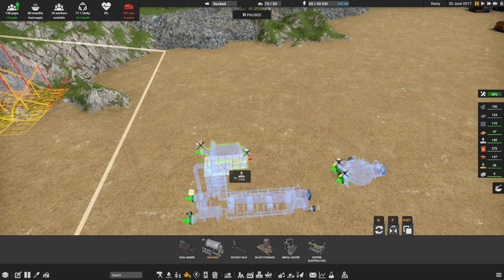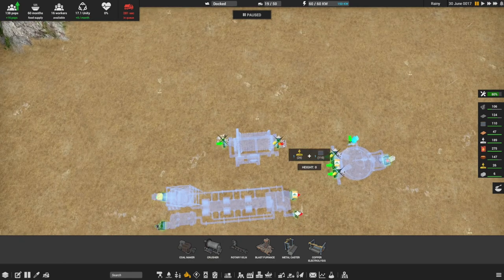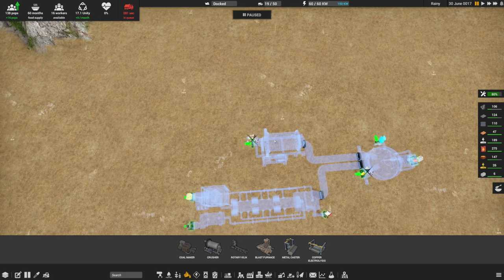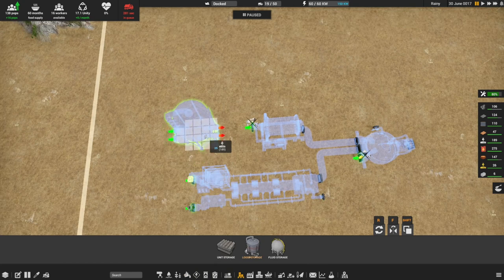We need a crusher so we can get some sand on that side. I think that should do the trick. This guy can go that way, this guy will go in there - awesome, I like that. We need some storage over here for slag, it needs to go back a little bit because it needs to go up high.